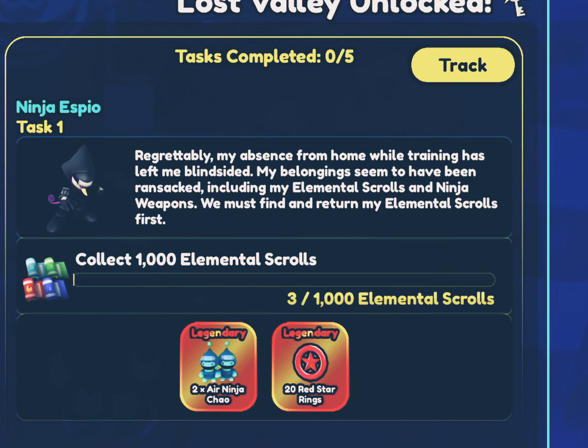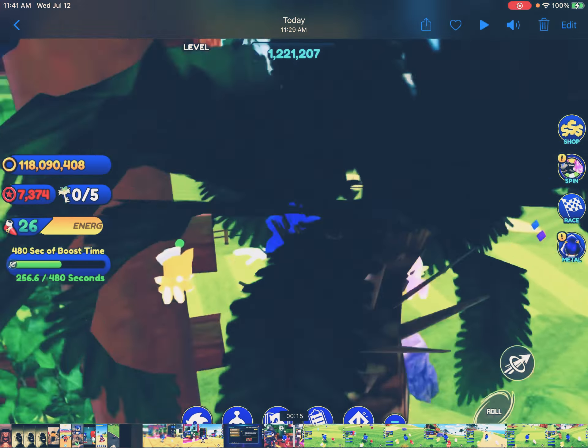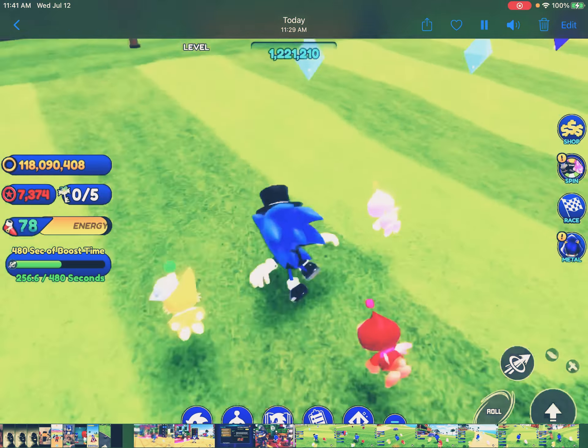He needs to collect an armor for souls to Avenged Eye El Ninja Child and 20 Red Star Wings. You can go ahead and try it.